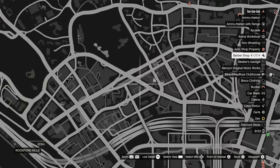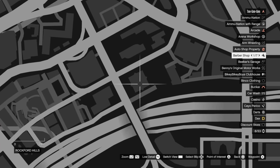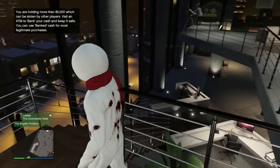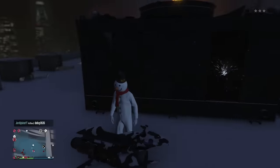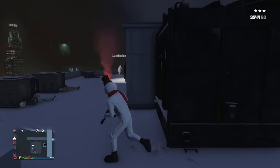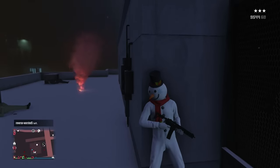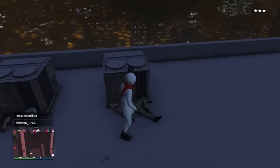This is a pretty simple guide. What you're going to want to do is come over to this building on your map between the hours of 8pm and 6am. You know you've done this correctly when there's a bunch of police helicopters and there's a big shootout going on on top of this building. This is a reference to the movie Die Hard. Another condition that has to be met for this event to spawn is the lobby has to have been active for at least 20 minutes.